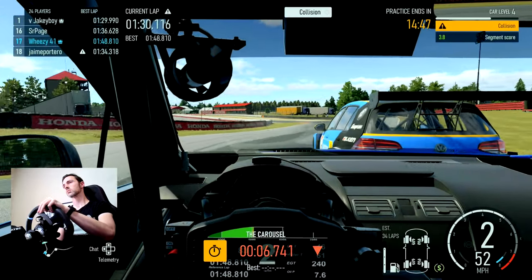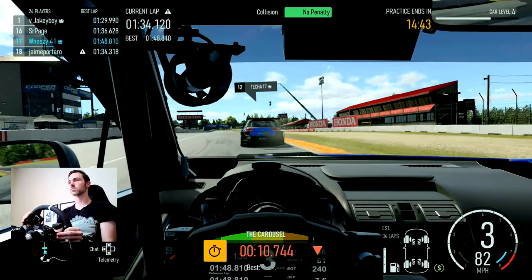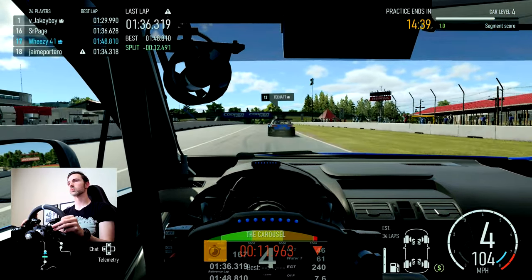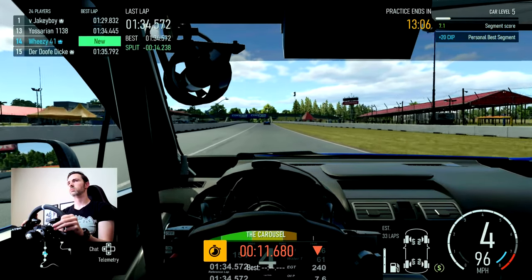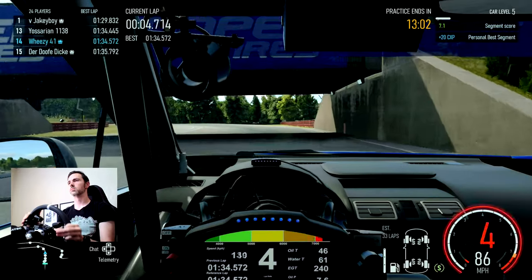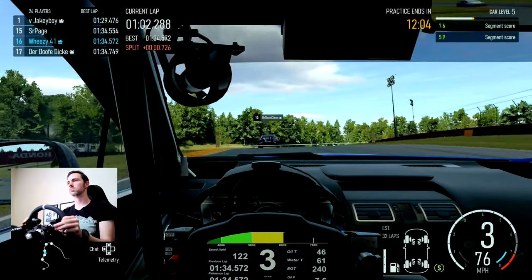Getting into a little bit of traffic in this practice session — it's not qualifying, so you do have to deal with other cars that are out practicing. As I come around my first lap after the out lap on the softs, I manage a 1:36.3. My next lap, 1:34.5. Both my familiarity with the course as well as the softer tire are definitely contributing to increases in my lap times.